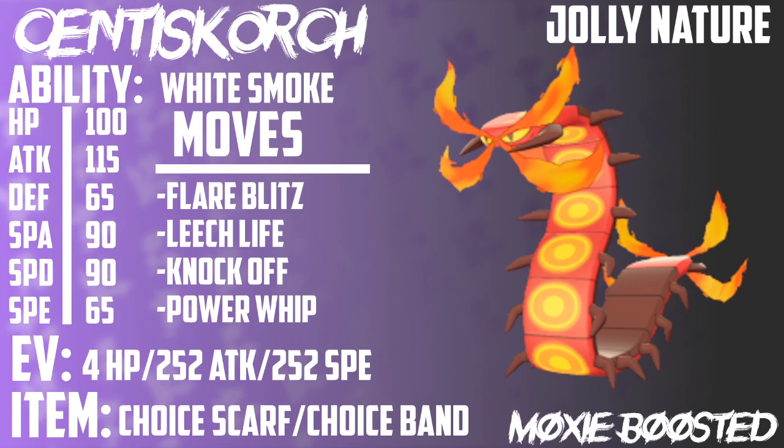The first set we're going to look at is Choice Scarf or Choice Band. It's a very simple spread: 4 HP, 252 Attack, 252 Speed with a Jolly Nature. We're going to be running Flare Blitz, Leech Life, Knock Off, and Power Whip with the White Smoke ability. Centiskorch is really cool with its abilities — well, I mean, it's a fire type, but it's still pretty cool.